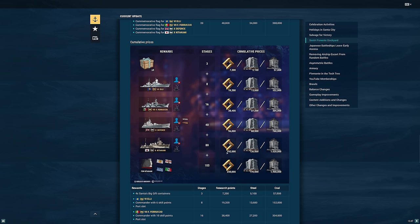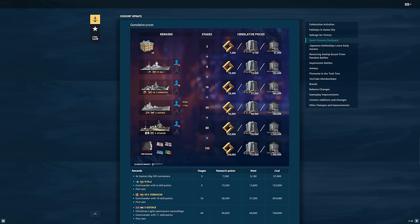192,000 research points is what's required to get the Kitakami. It will get you the Defense, which we'll look at in a later video, as well as a couple of lower tier cruisers. The way this works is 192,000 research points to get all 80 phases, or 136,000 steel, or 1.5 million coal. The nice thing is you're able to mix and match — you can use all these resources to add up to whatever is required. But still, it's a very expensive event.